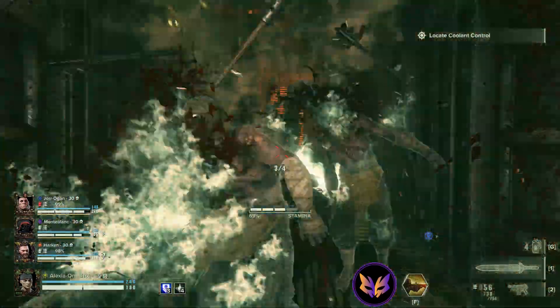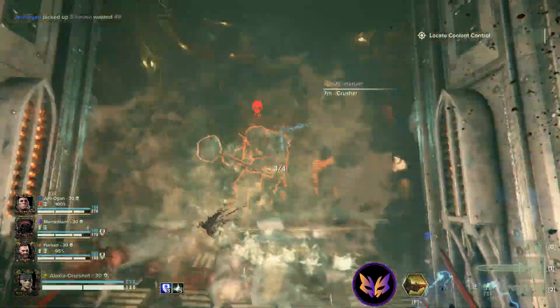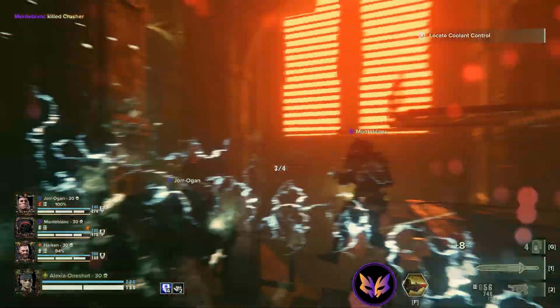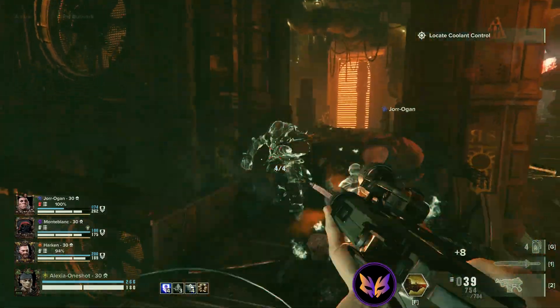Melee — stick to melee. Don't waste your ammo trying to clear this, unless of course you don't have a power sword and you have a combat axe, in which case you may have a problem there. But if melee works, by all means use it.